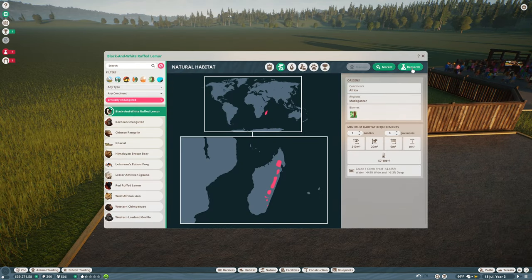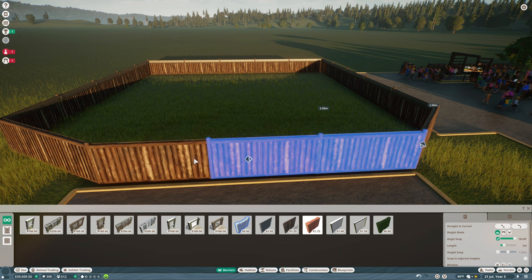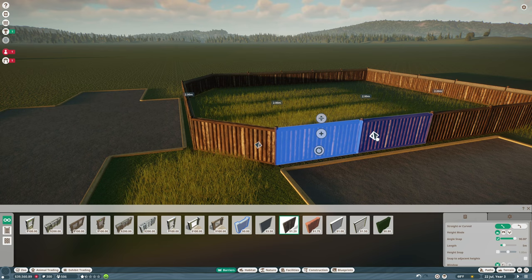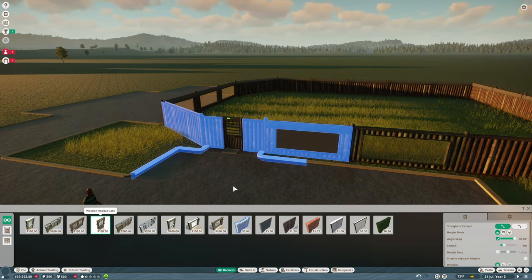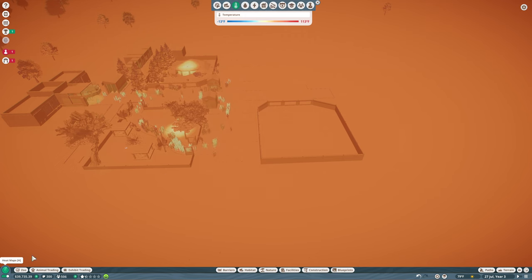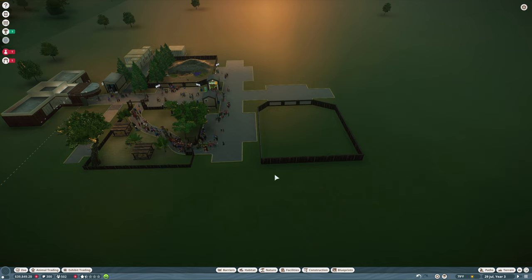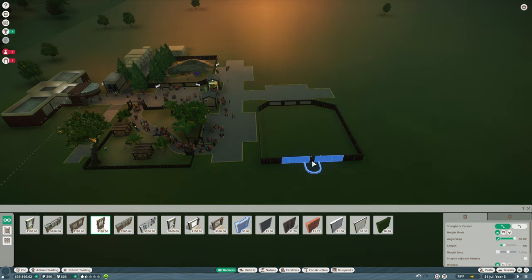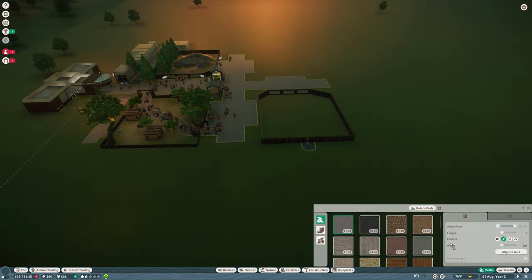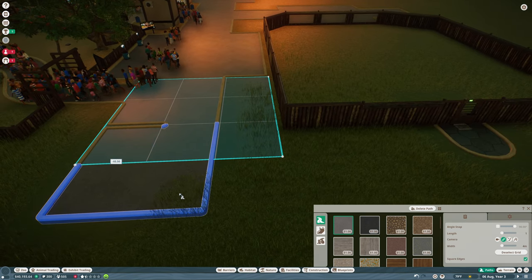We needed 4.125 feet, which is like one and a half meters. So let's go ahead and put windows in here as well as over here. Then we need a door. We have to figure out how we're going to get staff over here. We have plenty of power. What we could do is bring a staff path this way and then tuck the door back in there. I think that's what we'll end up doing.